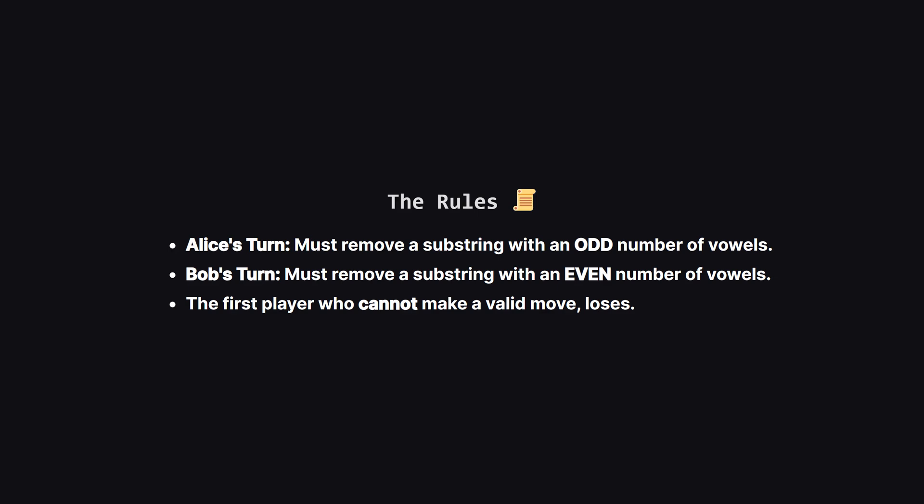Now for the crucial rules that make this game interesting: Alice isn't allowed to remove just any substring — her choice must contain an odd number of vowels: 1, 3, 5, and so on. Bob, on the other hand, must choose a substring with an even number of vowels — that could be 0, 2, 4, etc. And just like many turn-based games, if it's your turn and you have no legal moves, you lose.